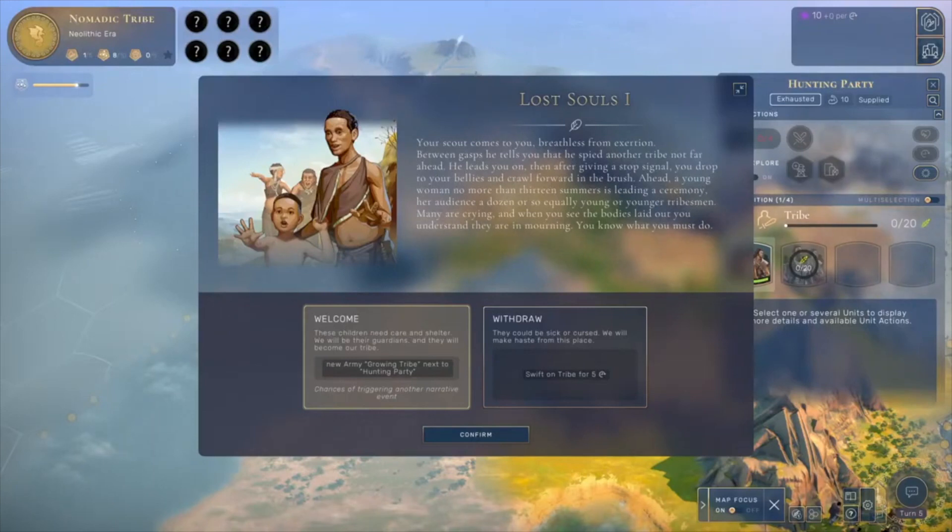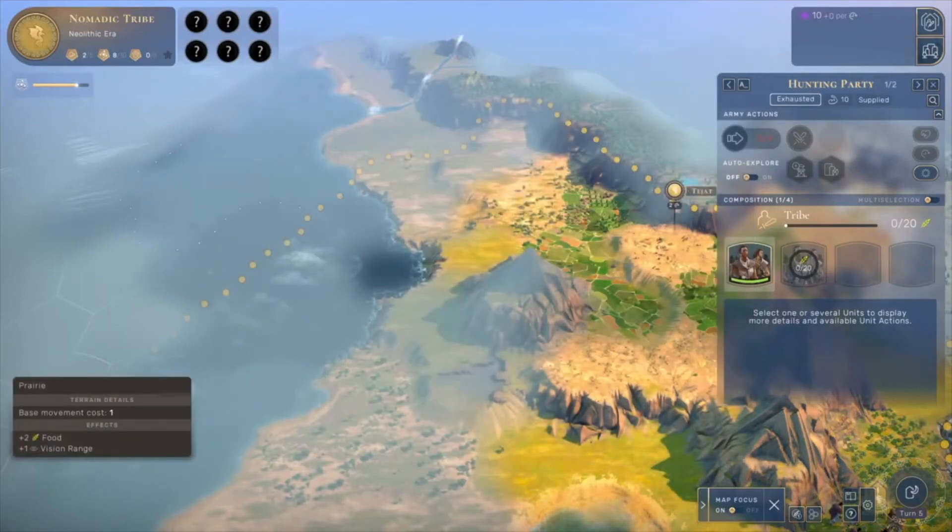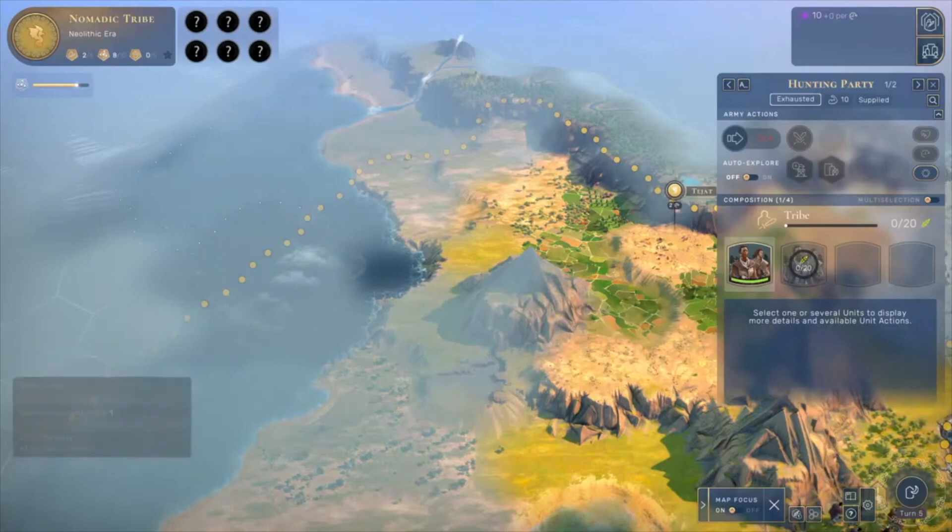For example, during your empire's growth, you will encounter story decisions to be made concerning your people, and the choices you make impact your story later on in the game. Here we see one of my cities having a decision to make regarding lost children — do you welcome them into the fold as an ally or turn your back and leave? These decisions shape your story and give you influence points and specific bonuses.